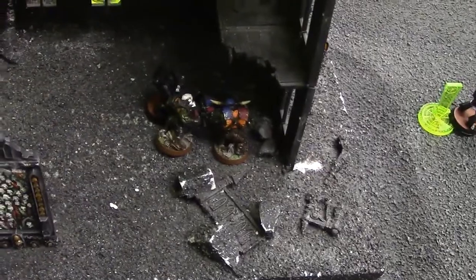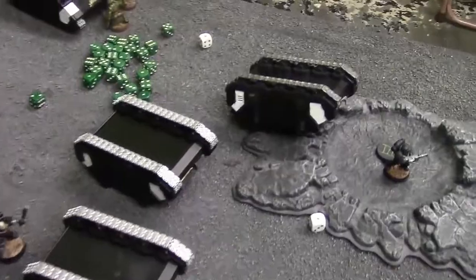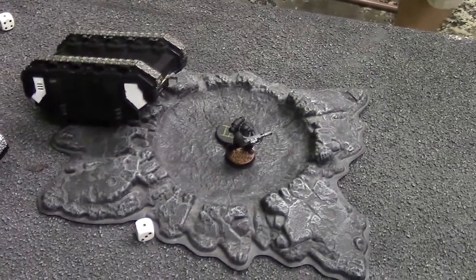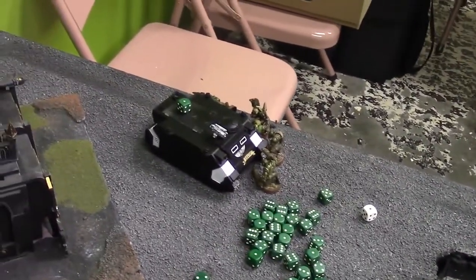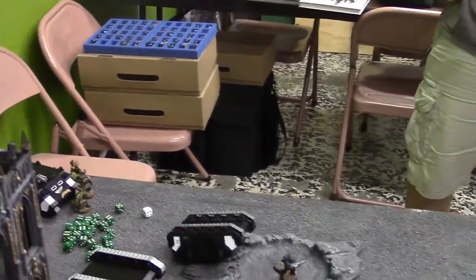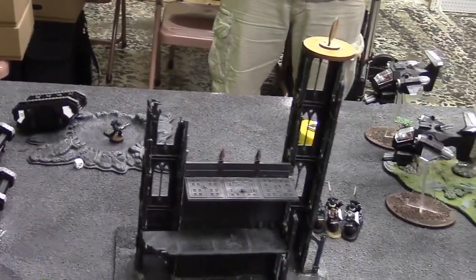End of Iron Hands assaults. This combat is still ongoing — one marine left, two orcs. That sergeant up on the rhino managed to win his combat and is moving over to secure this objective. This marine won his combat and is securing that objective. The flyer got back a hull point — 'It Will Not Die.' Moving on to Dan's turn four for the orcs.